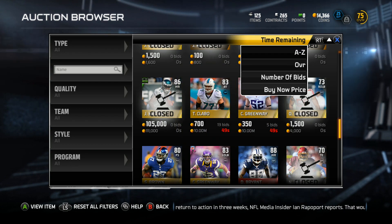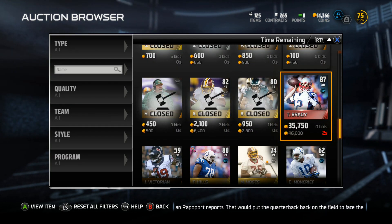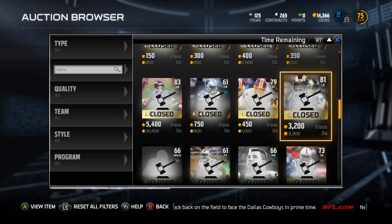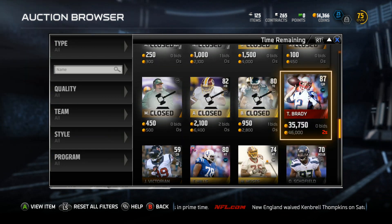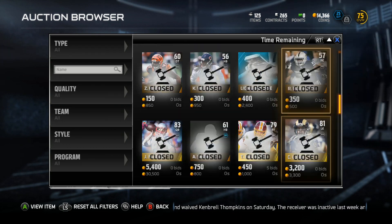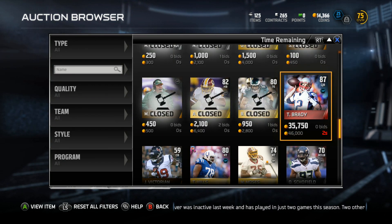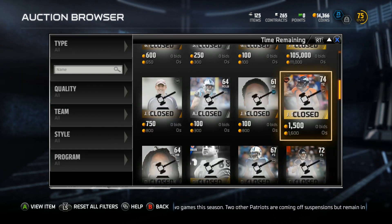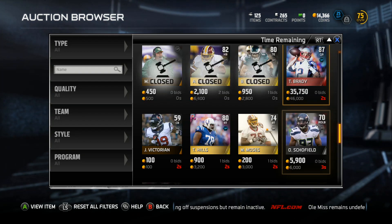I forgot to check what I need — crap, time's winding down. Tom Brady? I can't afford him anyway. Let's go back to Joe Flacco — where are you? I can't find him. Wait, there's Joe Flacco — two seconds — no, that's Brady. Where's Flacco? I think it's too late to get Flacco; I keep seeing him but I can't find him.